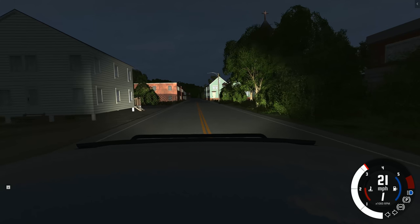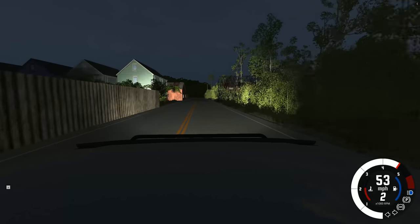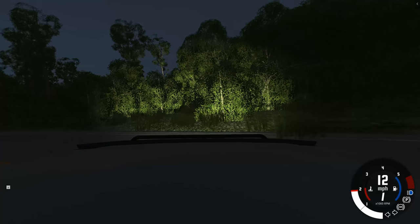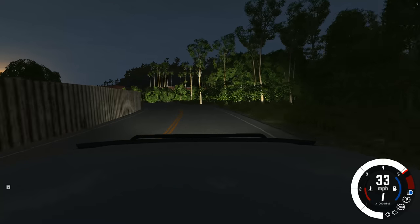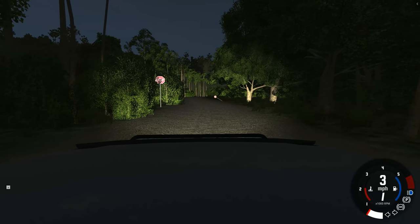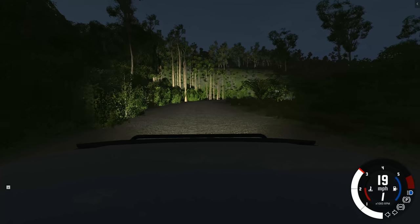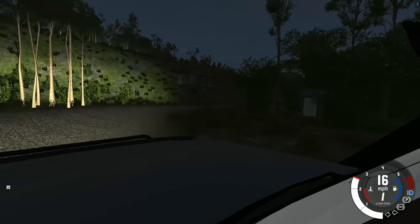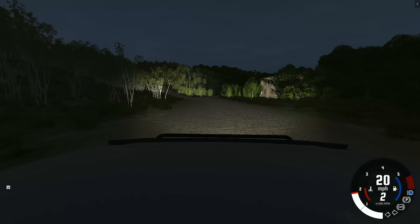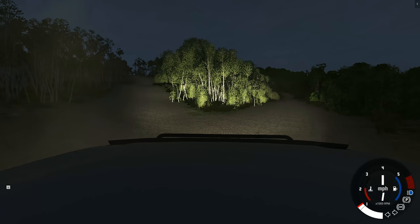Now, think about it — if you downloaded this map and say you didn't actually read the full description, you would have no clue about certain things that happen on this map. I'm pretty sure some people are going to get freaked out by it. We're by the forest here, so let's turn to the left. I need to find a dirt road — there's got to be one around here somewhere. We have a fork in the road — you know what, we're going to go to the left side.